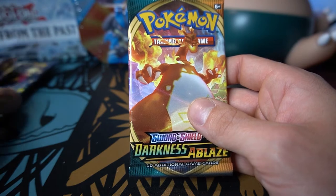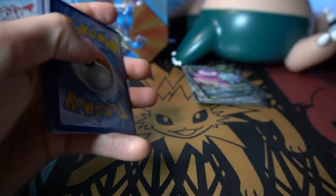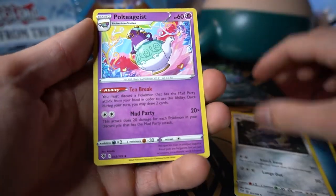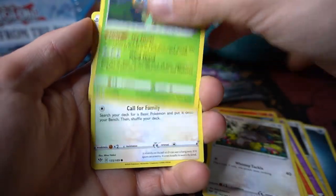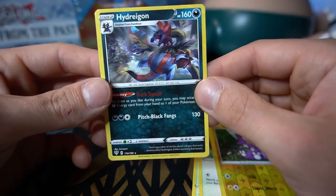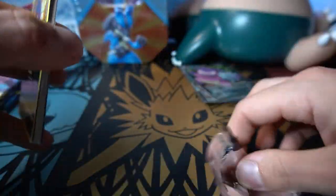Now onto Darkness Ablaze, the set right after Rebel Clash — the set that had just come out when I was getting back into opening cards for videos. Psychic energy, Cape of Toughness, Spikemuth, Parasect, Dino, Qwilfish — beautiful artwork with light shining through clouds. Whimsicott, Morelull, the mushroom, Pansear reverse holo, Feebas stuck in the middle of the water — and a Galarian Slowbro V! Very nice pull.